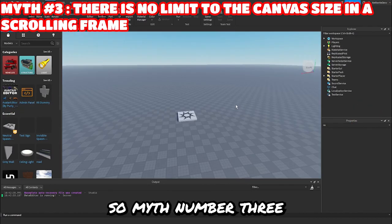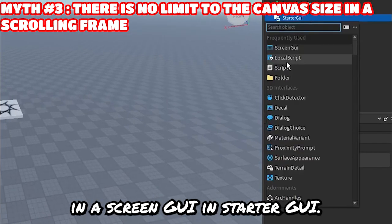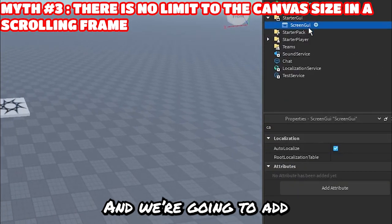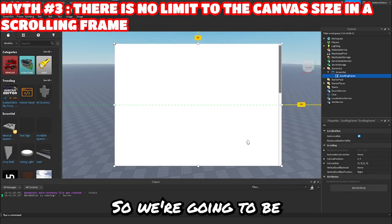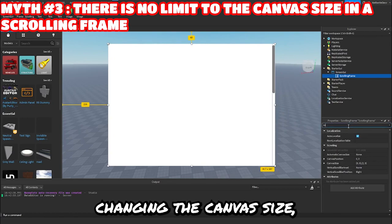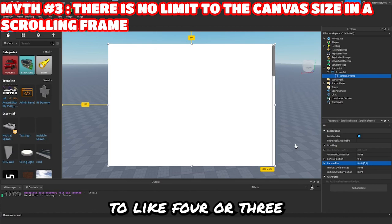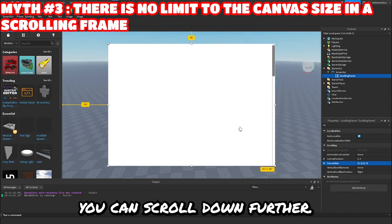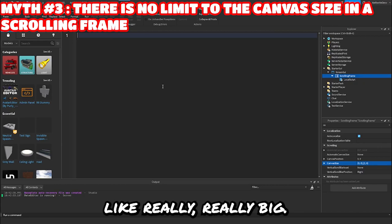All right, so myth number three: there's no limit to the canvas size in the scrolling frame. So let's go ahead and add in a screen GUI in starter GUI, and we're going to add in a scrolling frame. We can scale it up and change the canvas size, which is basically how far down you can scroll. Like you can move it to three or four and now we can scroll down farther. Let's add in a local script so we can make this really, really big.